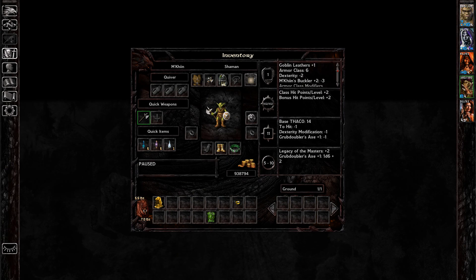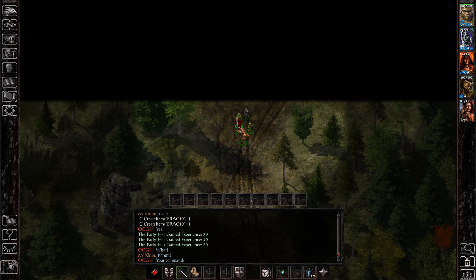Hey everyone, I'm Almar of almarsguides.com and in this video I'm going to show you how to get the Blood Red Ion Stone item in Baldur's Gate 1, Siege of Dragonspear Expansion Pack.